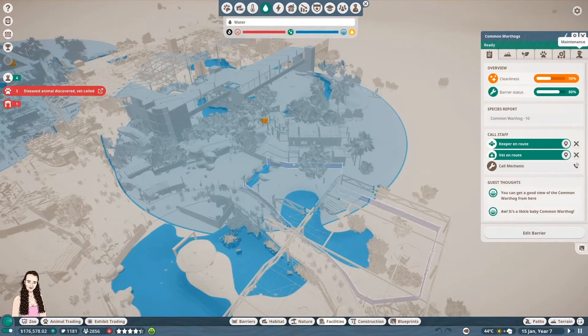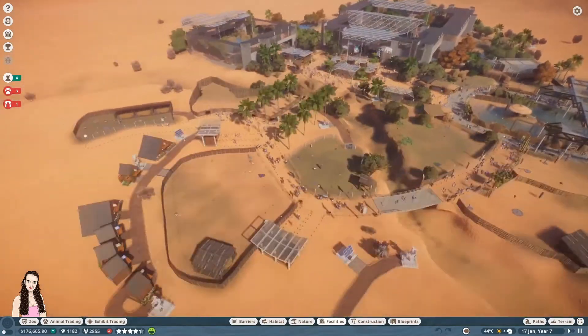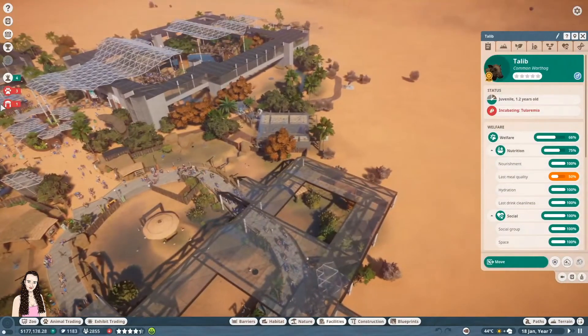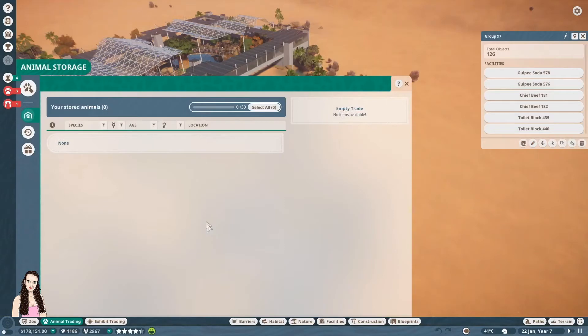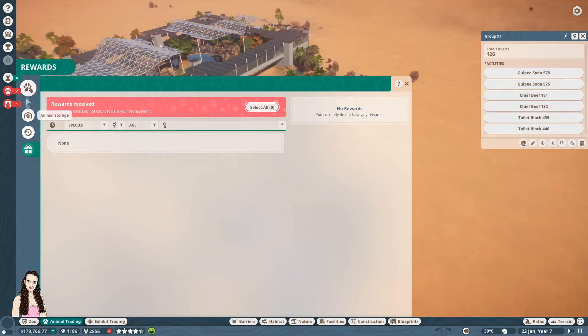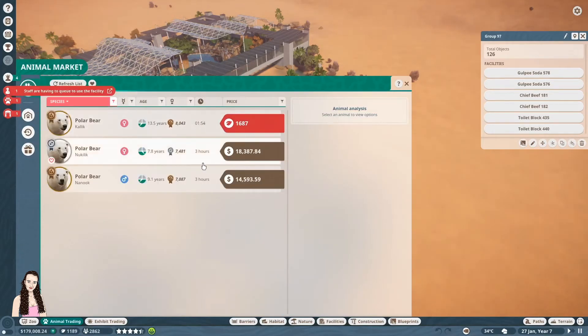The timber wolves are really diseased — I hate that. The only thing I've got to do — can you just clean the wolves please? The task is to adopt and place two new polar bears with overall welfare of 85%. I'm nervous. They didn't give me any rewards so we have to buy some. Oh look, there are ones for cash — perfect!